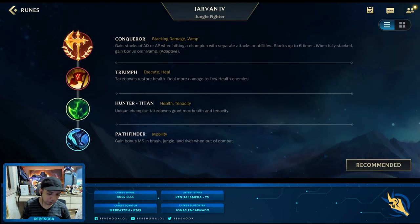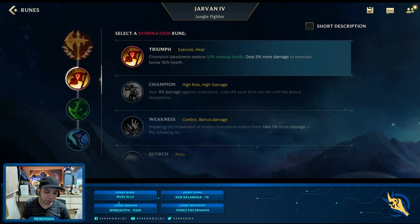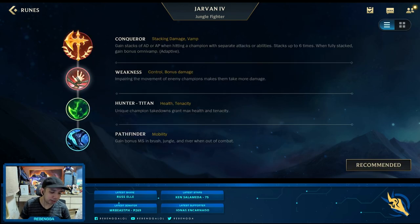Going to the runes, the first rune I would go for is Conqueror. Jarvan can stack this pretty easily and it allows him to have more damage, as well as getting Omnivamp when at max stacks. The next rune is Triumph, which is really good if you want to be a carry Jarvan since you have a lot of burst — if you're able to take down a target, you get your HP back. An alternative would be Weakness, since you can easily crowd control opponents with the Demacian Standard, your second skill, or the Flag and Drag combo. I would go for Triumph since I want to carry in solo queue.